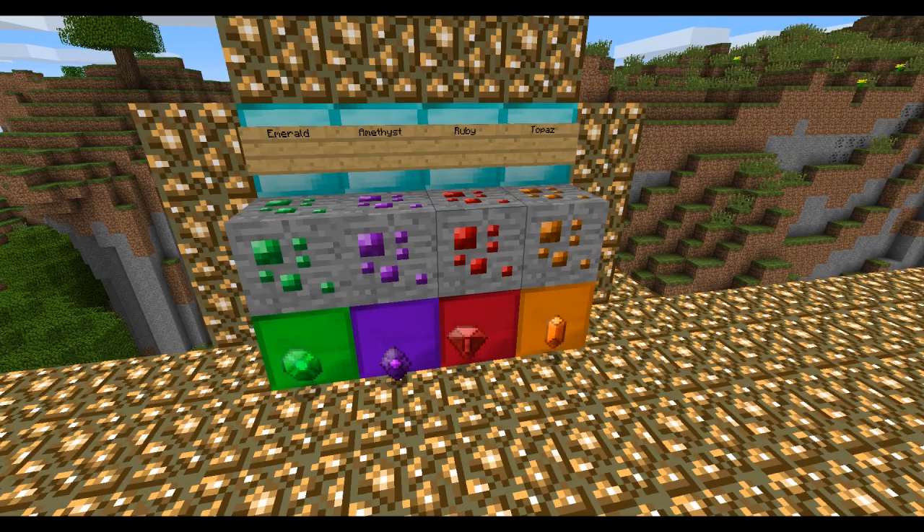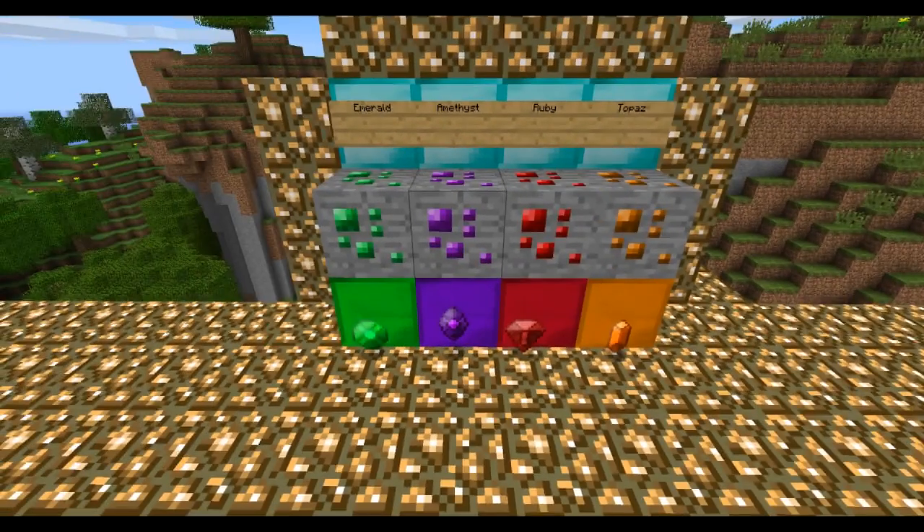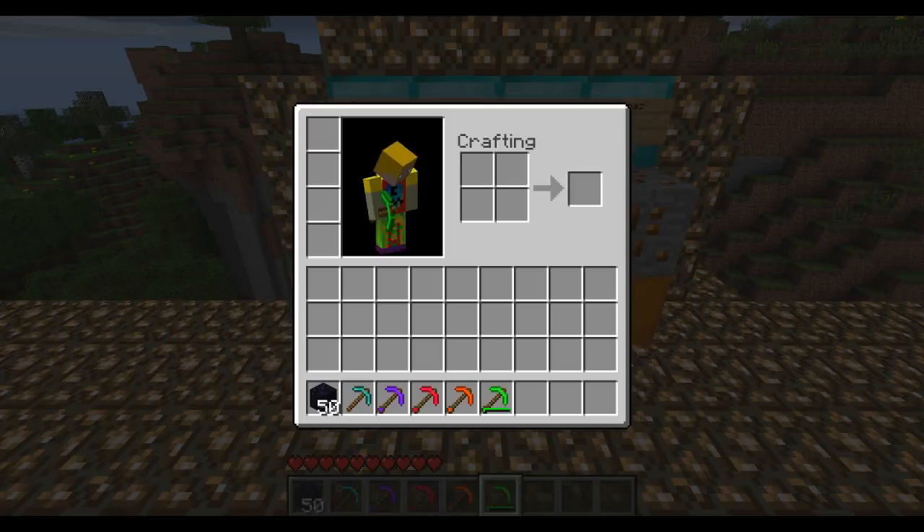Ruby is found at layer 13 as well. Largest amounts of veins, 5 at max. A little weaker than Emthest, but you can use it 1300 times. Pretty good. Block of Ruby glows when placed, just like the Amthest, Emerald, and Topaz.